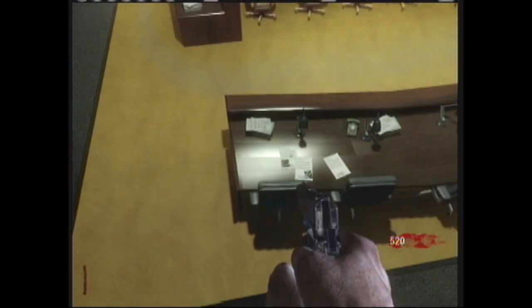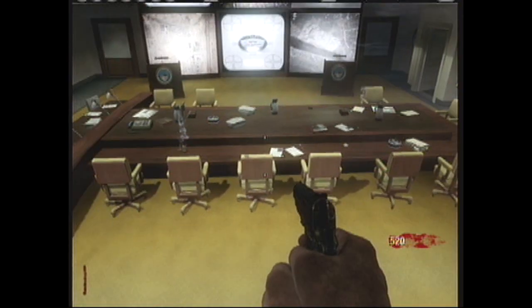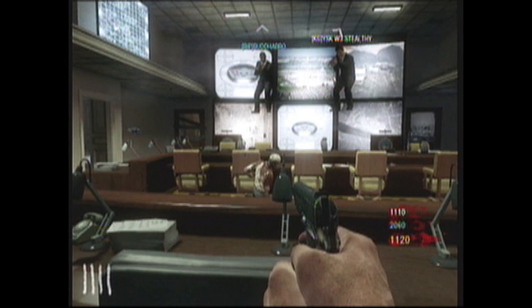Jump up three times total, and then when you're up here, just jump forward very slowly. Then you're going to sprint jump, and you're there. This is what it looks like when you're up there.